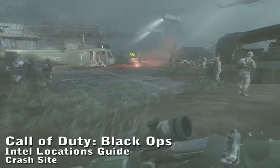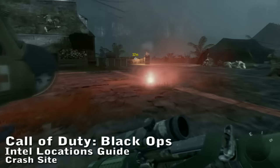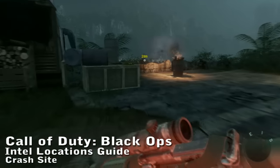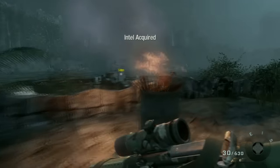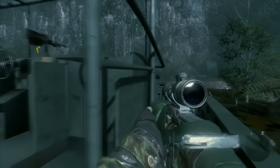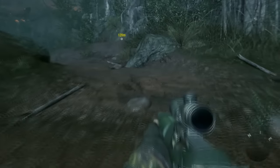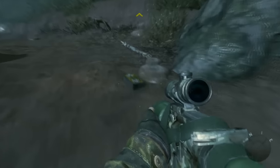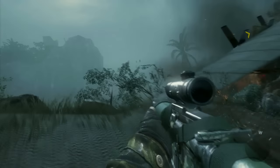Call of Duty Black Ops Intel Guide for the level Crash Site. As soon as the level starts, the first Intel is before you even get on the first boat — right there on that box. The second Intel is after you finish the whole boating sequence — just walk forward and it's right along the main path, very easy to walk past and miss if you're not looking at the ground.